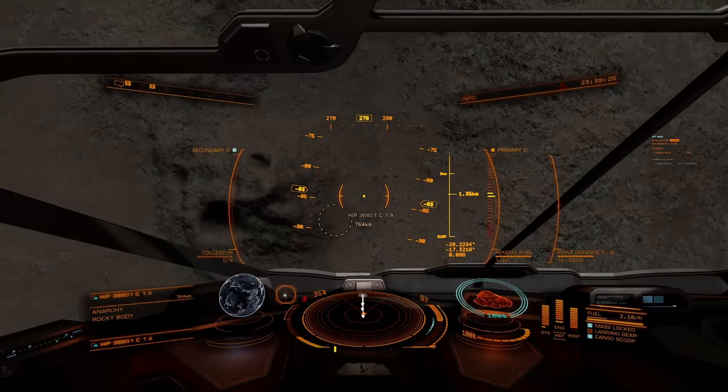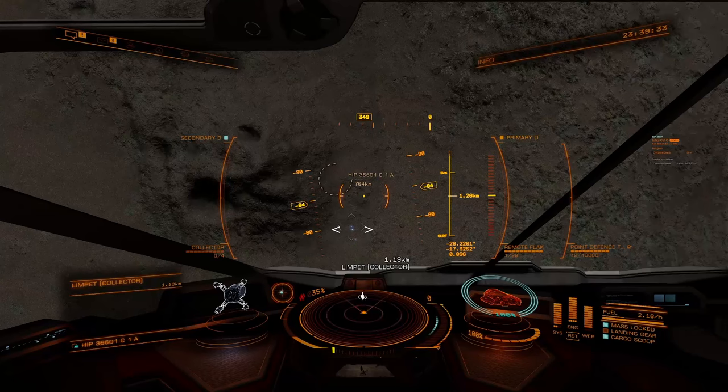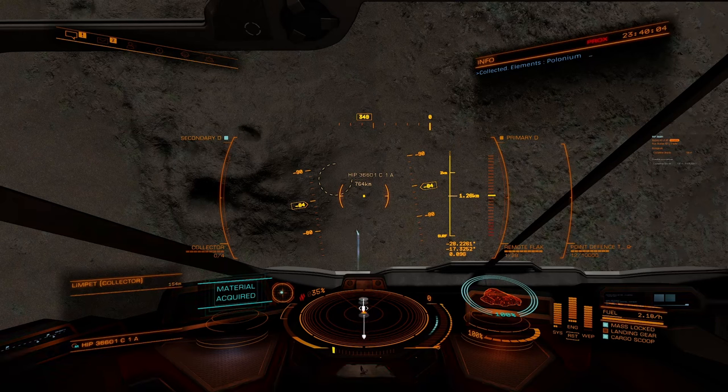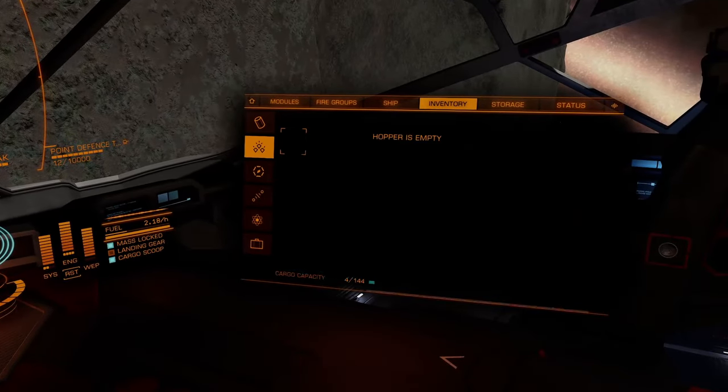One shot and then go up. I went a little too far up — I'm 1.3 kilometers up — so I'm going to go back down a little bit to make sure my limpets don't have to travel too far. They've picked up the first batch and are flying back. I know that because with one of the limpets selected, I can see on the left side of my screen the distance to that limpet decreasing as the limpet is flying back. I'm parked at 1.26 kilometers — there's probably a little bit of low ground underneath me. The area where the limpets are picking up is probably a little higher.